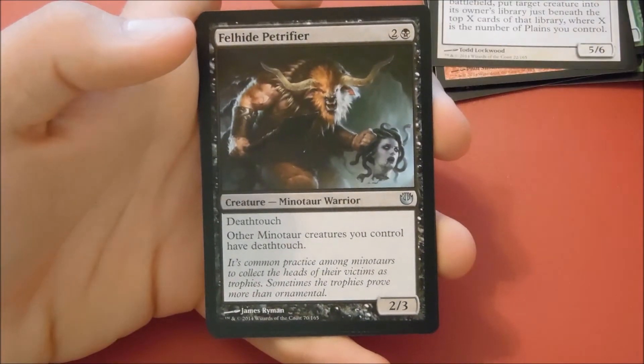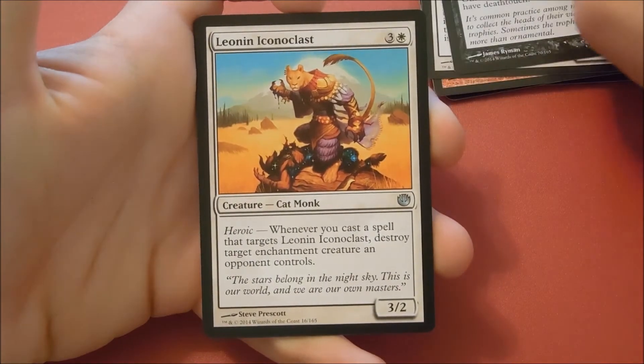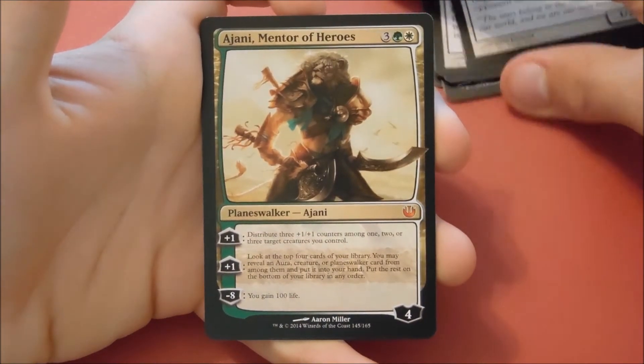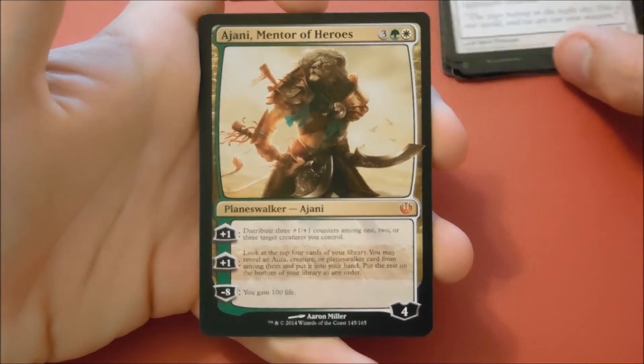Fell Hide, Petrifier, Leonin Iconoclast, and our rare is a mythic — Ajani, Mentor of Heroes.